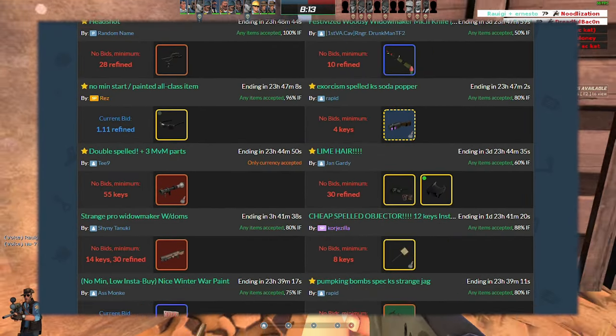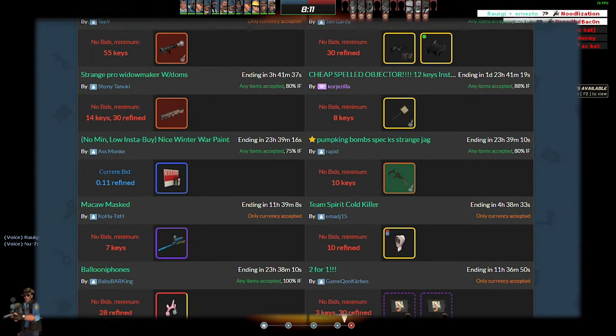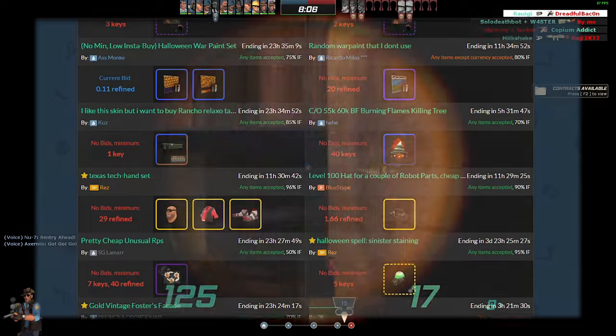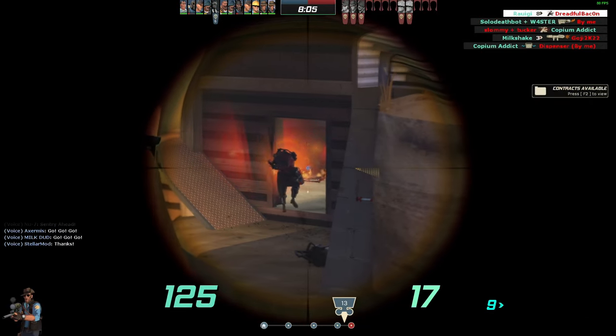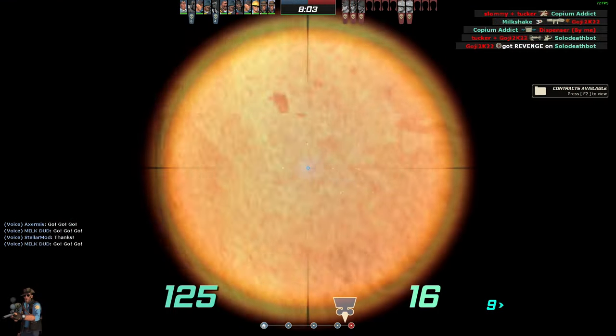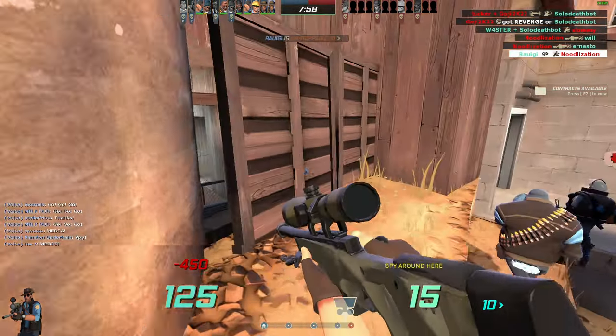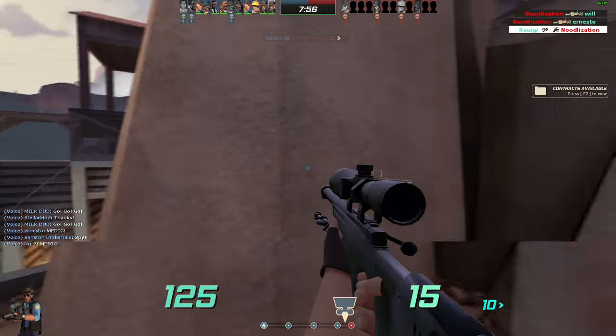Usually when a person is placing one of these up, they're trying to get the most profit they can by allowing others to compete and try to get said item. So I went ahead and came up with a brilliant idea — what if, instead of placing an item to try to get the most profit, I do the opposite? And with that said, let's get right into it.